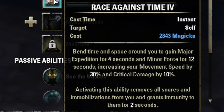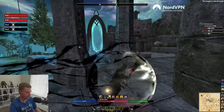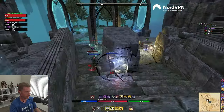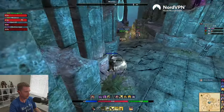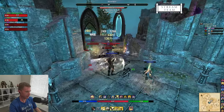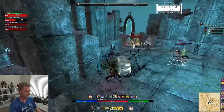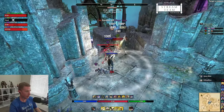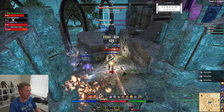With the Oaken Soul ring, we're going to have Major Force, so we do big crit damage and raise our crit up quite a bit. Race Against Time also makes us immune to snares and immobilization so we can zip out with Major Expedition — very low cost. We're going to be using the Wretched Vitality gear set, which gives you basically both a major and minor buff, so you get about 100% uptime on your resources.